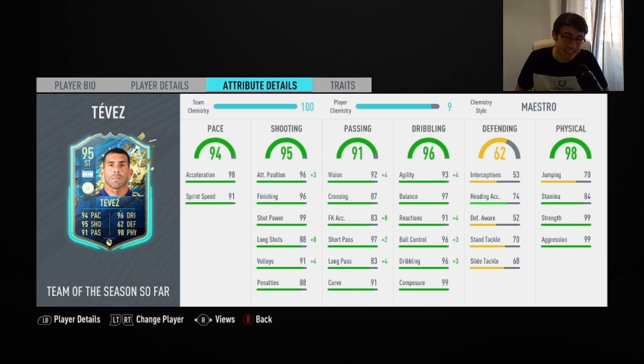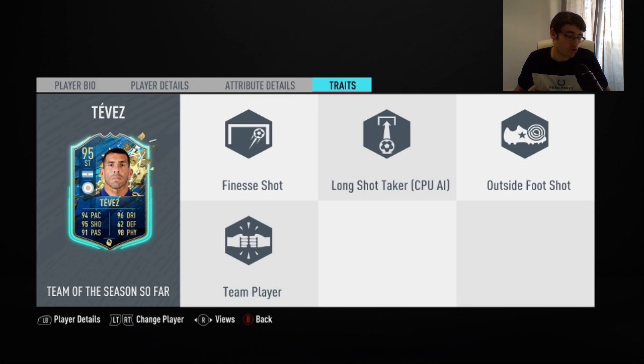He also has 4-star skills as well as 4-star weak foot. Moving into his in-game stats, his main standout stats are his 96 finishing, 99 shot power, 97 balance, and 99 composure. I had the Maestro chemistry style applied to him. Getting into his traits, he has the AI trait of long shot taker, outside foot shot, team player, and finesse shot.